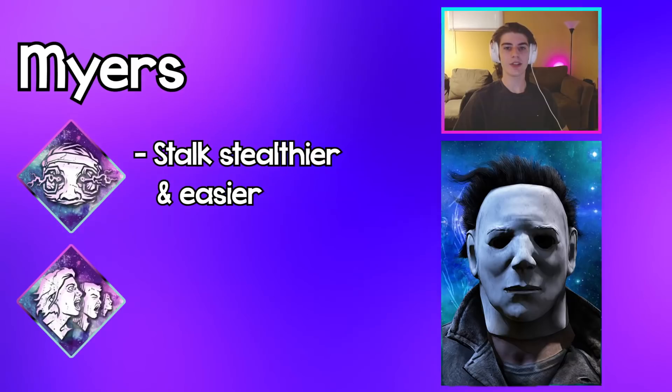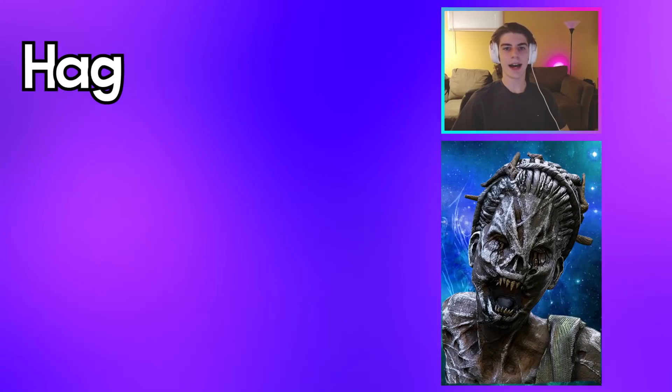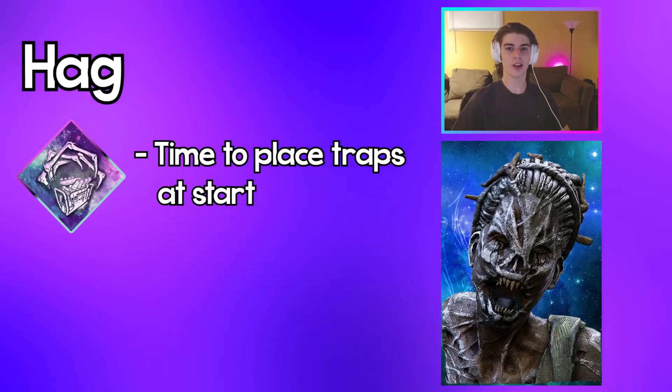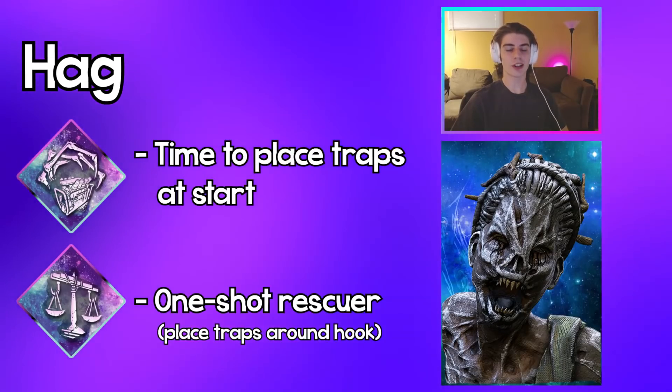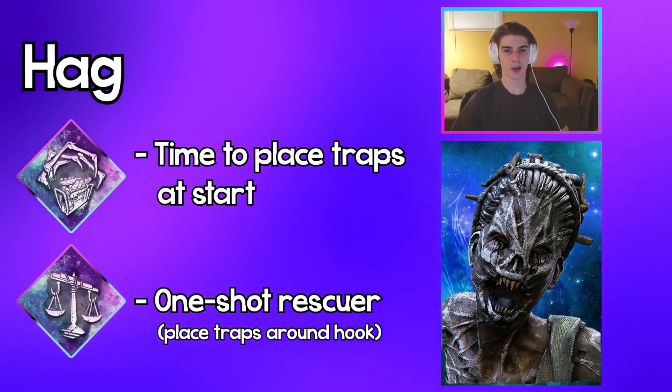Myers: use Monitor and Abuse to stalk even more stealthily and way easier, and use Infectious Fright to easily slug survivors when you're in your Tier 3. Hag: use Corrupt Intervention so you have time at the start of the match to properly place your traps around the map, and use Make Your Choice to easily one-shot the survivor being rescued if you place traps around the hook.